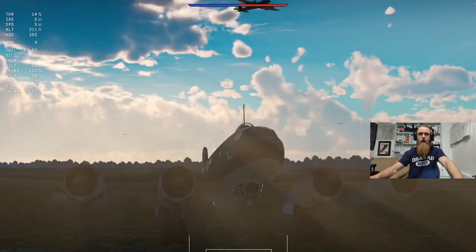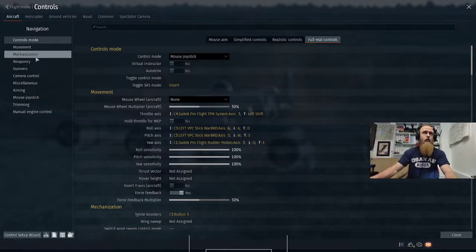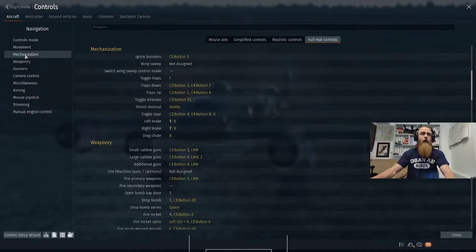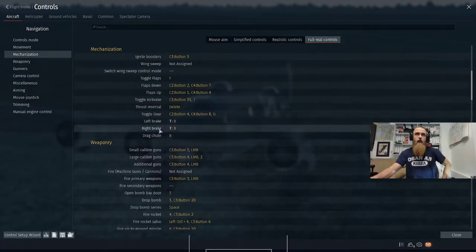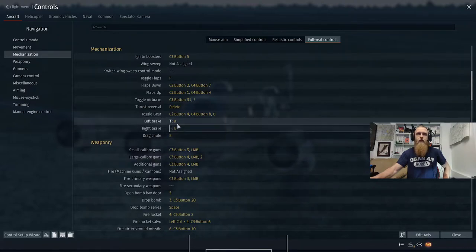Differential braking is how aircraft steer on the ground in real life — they have a left brake and a right brake. If you come into your full wheel controls under mechanization, you'll see that left brake and right brake are separately bindable. Now if you haven't done anything with this, they're probably set as B by default, which activates both the left and right brake, which defeats the purpose of differential braking. You can leave B on here, there's no problem with that.